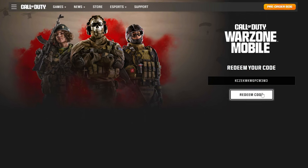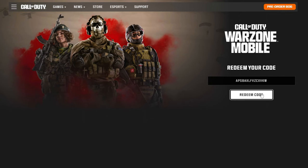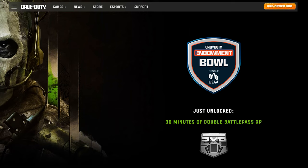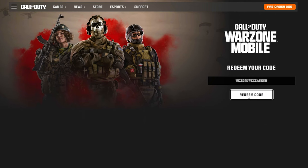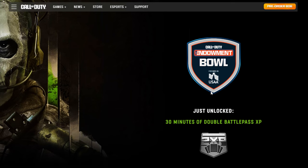This code here is a double Battle Pass XP code. I'm going to redeem it right now — and there we go, 30 minutes of double Battle Pass XP. Now putting in the next one, I get another 30 minutes of double Battle Pass XP. There we go, another 30 minutes. And for the third code — all the codes are in the description or in the comment section — that gives us our third double Battle Pass XP token.